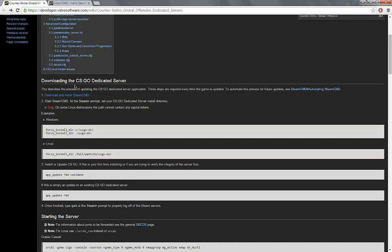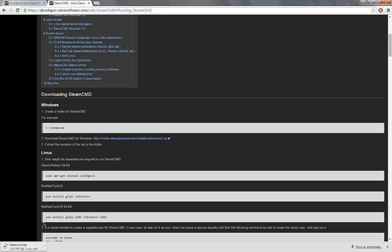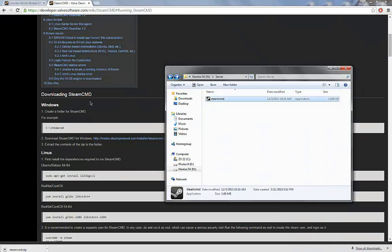You will need to first download SteamCMD — you can go here, I'll send the links in the description — and then just click here and download it. It'll just be one little executable file. I'll open it up and extract it over here to this folder.